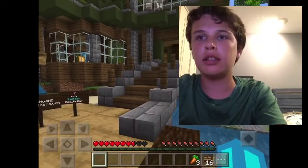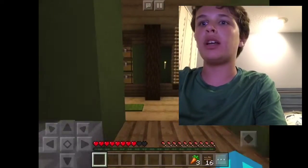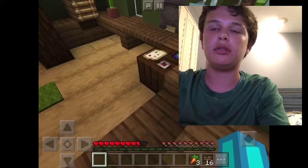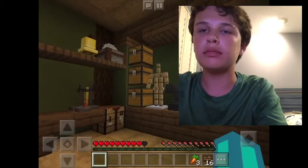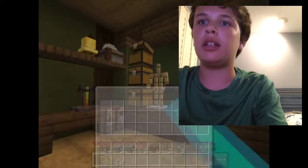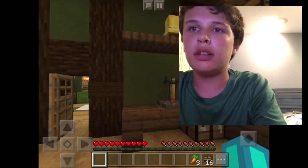Those puffer fish are now officially my pets — no exceptions. They're my guard fish, kind of. Here's my base. There's a crafting table, an armor stand, and chests. Let's see if there's anything in here. This isn't too bad so far.